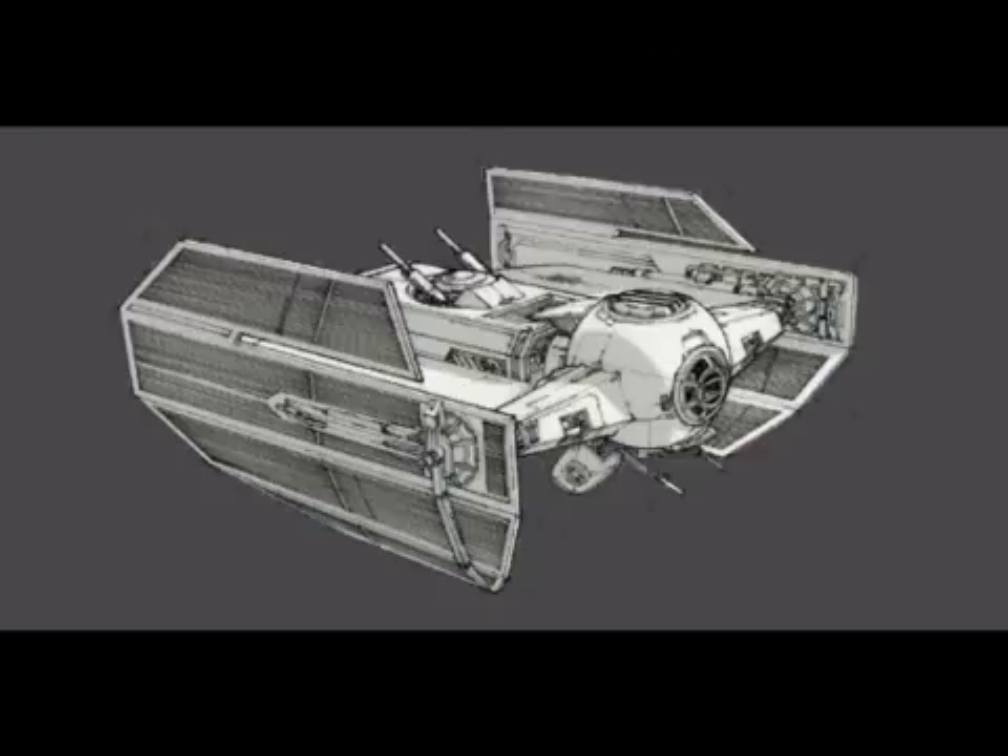It is armed with two turrets: one turret on top of the fighter to take out enemies from behind, and one turret underneath the TIE Fighter to take out enemies from below. The TIE Sentinel first appeared in Star Wars Legends: Star Wars Galaxy Divided as an Imperial TIE Fighter.